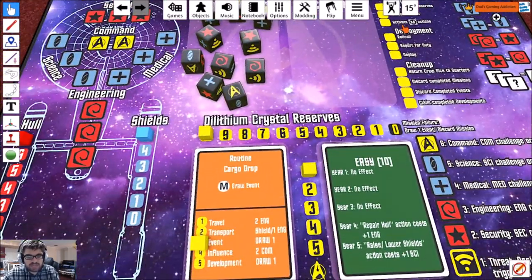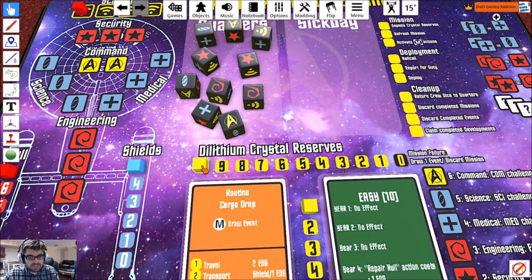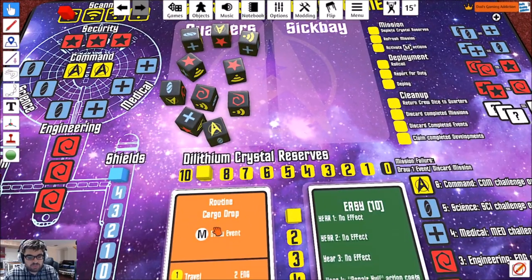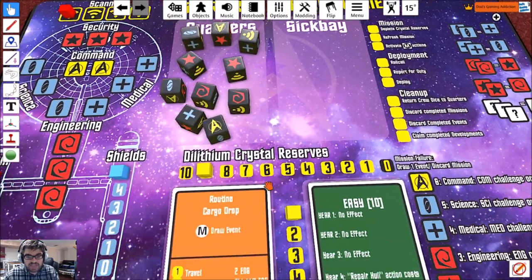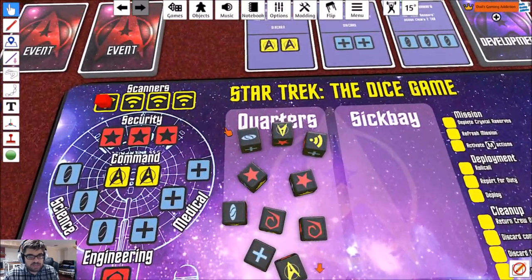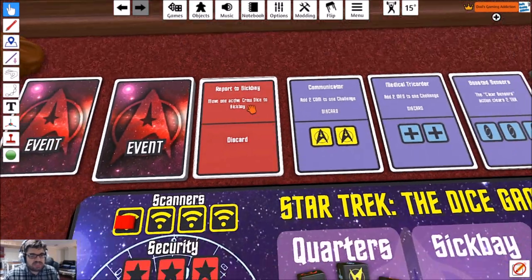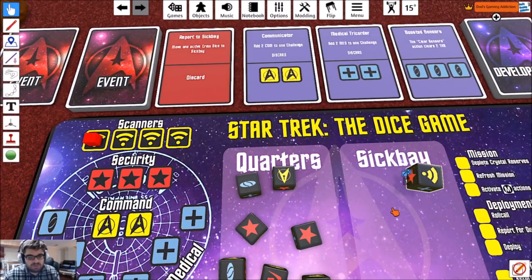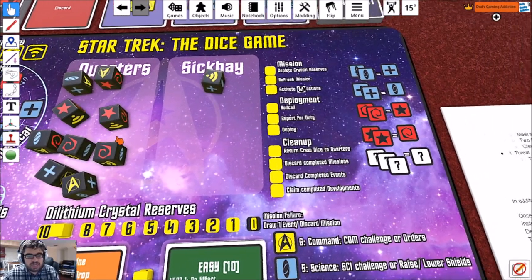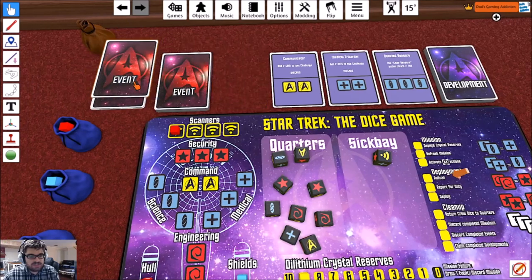Now we're back on to the next round to deplete crystal reserves. We're now on nine. We're going to refresh our mission — we don't need to. Activate the mission action, which is draw an event. We're going to draw that now. It says 'Report to Sickbay' — move one active crew die to sickbay. We're going to go ahead and move that one over there. We'll need a medical die to heal it. And I just discard this after the fact.